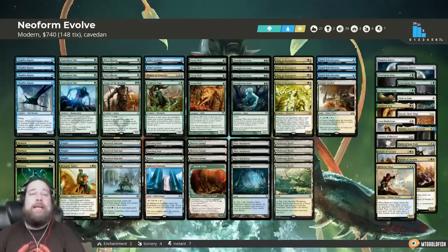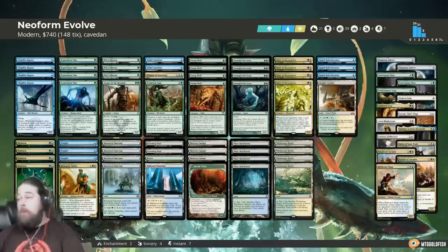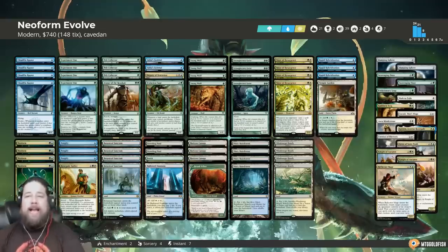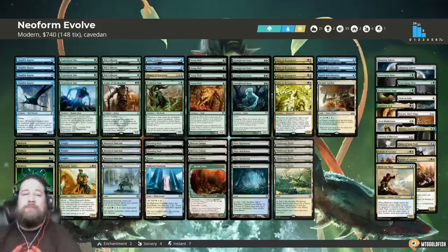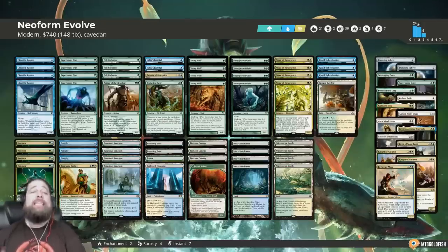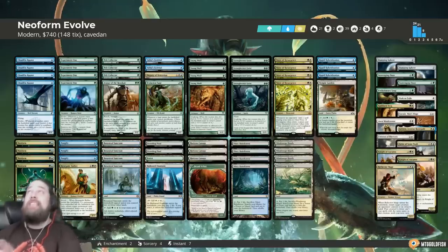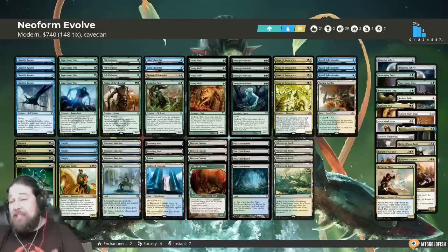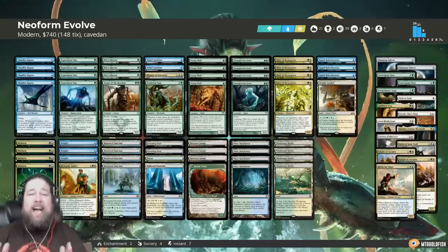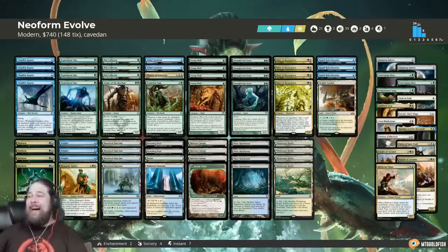That's Neoform Evolve for Modern - our Much Brew deck for this week. Let's take this deck out for a spin to see if Neoform's silver bullet tutor targets are what it takes to make the Pelt Collector/Pongify archetype actually legit in Modern. The problem with older builds is they're all-in aggro, so if our opponent can Anger the Gods our day is ruined. What we're figuring out today is how much Neoform solves that problem.